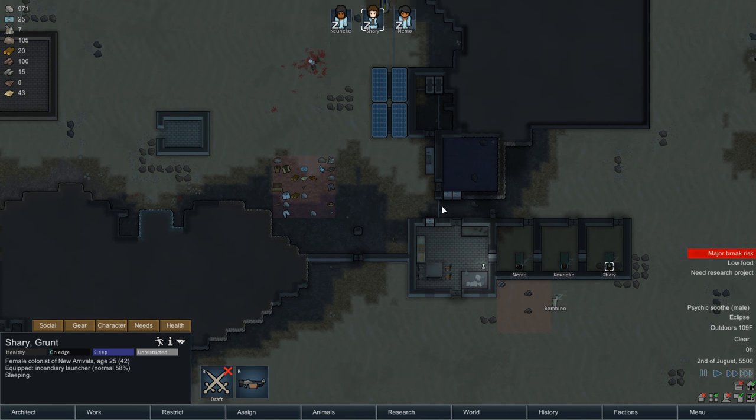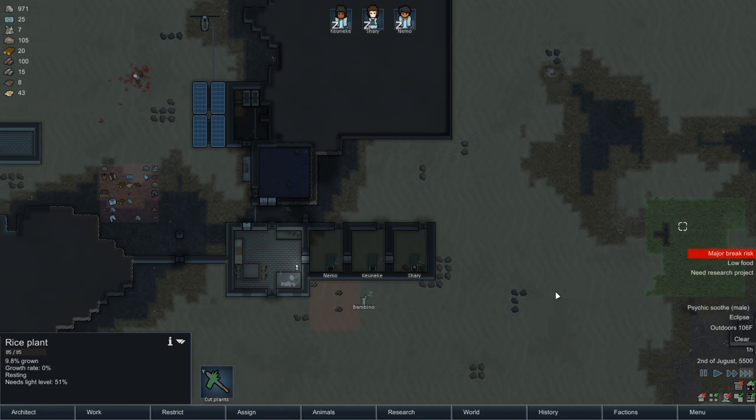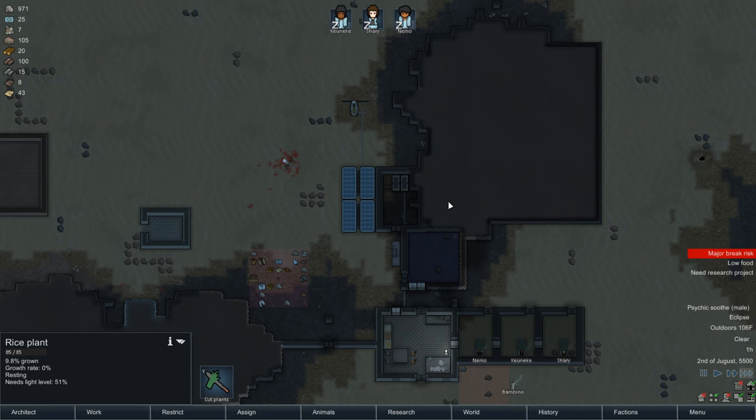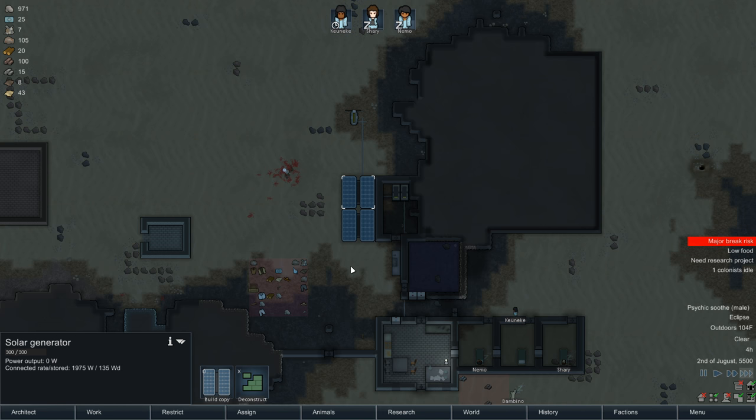I think I'm going to call this one a lost cause, guys. There's no way I'm recovering from this. My crops have a grow multiplier that's terrible - they're 9.8% grown and it's been like three days. There's no way we survived through this. Although I did get a wind turbine built, so that's cool. They're cheaper than solar generators, so I'll use those next time. Anyway, thank you guys so much for watching. I'll start a new game in the next video. I'll see you then.